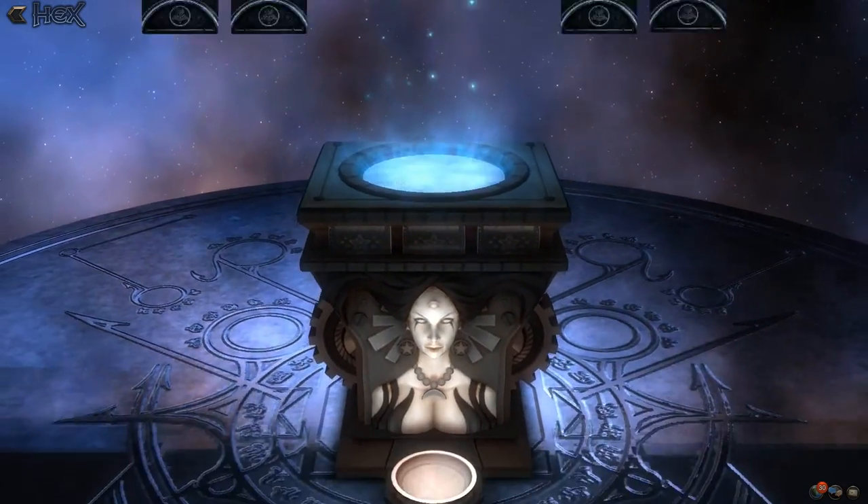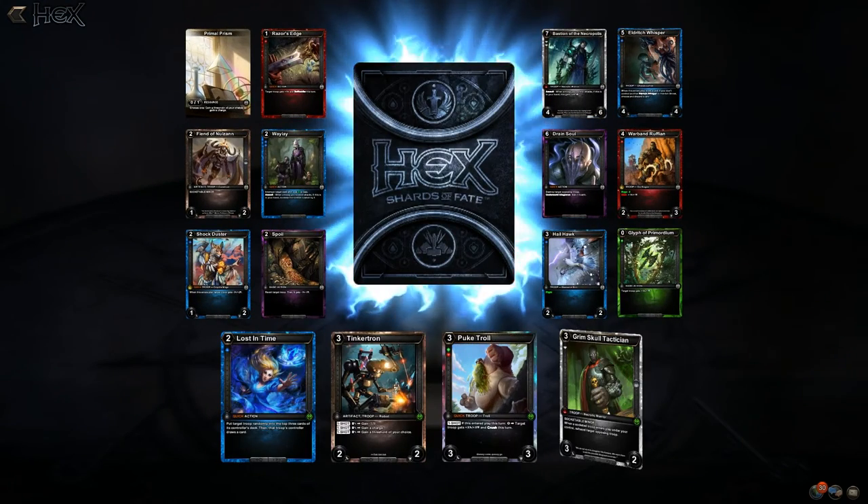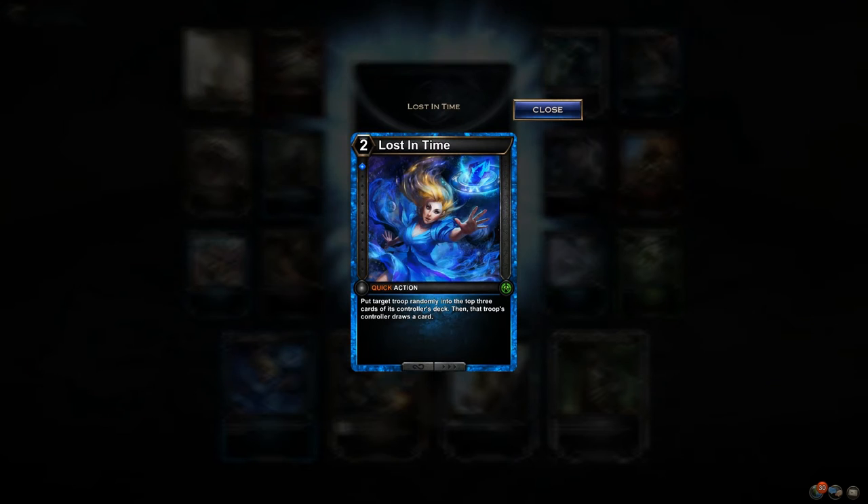Looks like we've got about five more — we may do an even 24. Because that was exciting. Lost in Time — cool art. Put a troop randomly into the top three cards of its controller's deck, then that troop's controller draws a card.